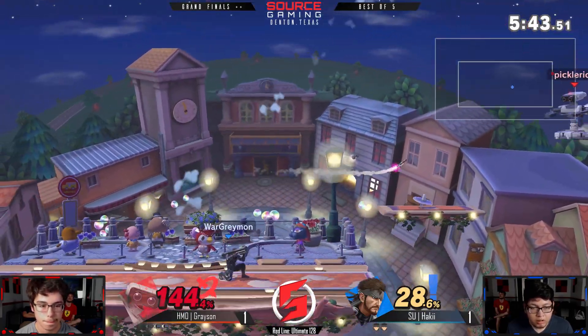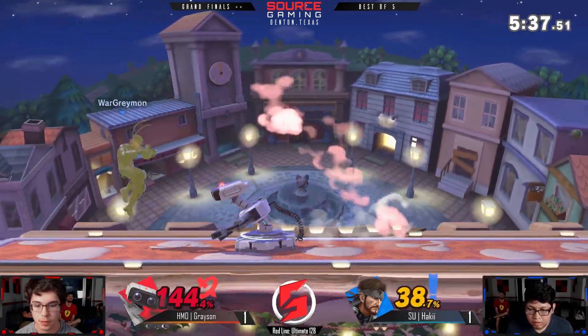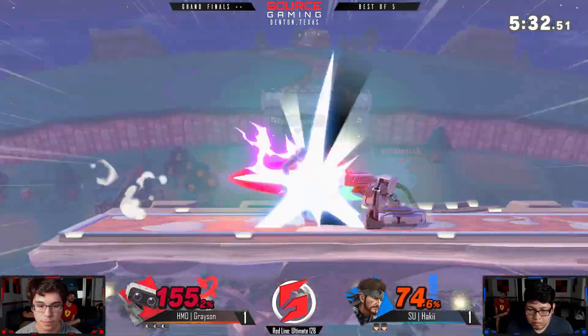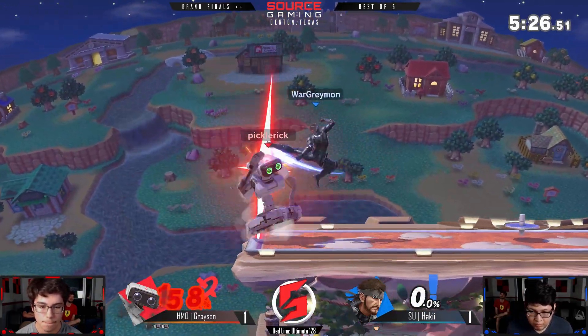Snake has really good kill power, especially if you can manage to hit something like a Nikita. Here it comes — up speaking of the devil, and he's gonna hit it. He's just trying to put out as many explosions as he possibly can — two grenades, C4, Nikita, up-smash. He's just trying to get as much stage control as possible, not giving Rob much.